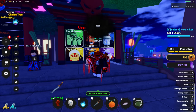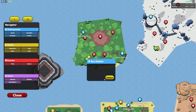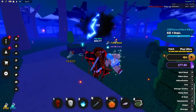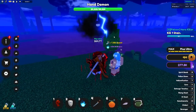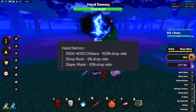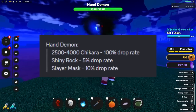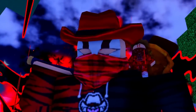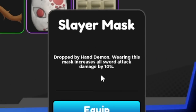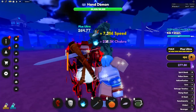Hand Demon is finally going to spawn in — he's the second easiest boss in the game and drops the least amount. You can get shikara at a 100% drop rate. Shiny rocks from him are down to a 5% drop rate because he's an easier boss, but you do have a 10% drop rate to get the slayer mask, which increases your sword attack damage by 10%.